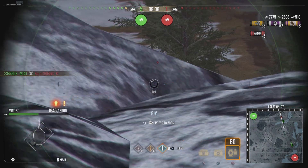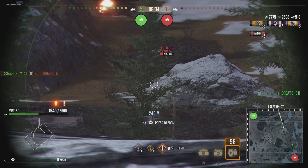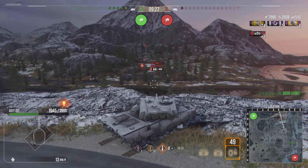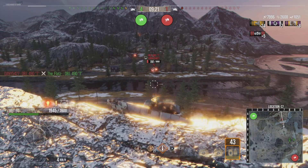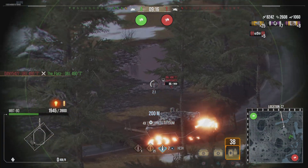We fire a HESH now to see if we can get just a bit of splash damage, and we do finally get a damaging shot on him. He tries to dodge but we almost get killed here — and of course not quite enough to kill him.